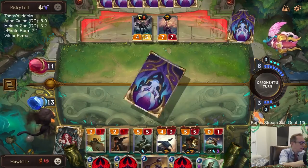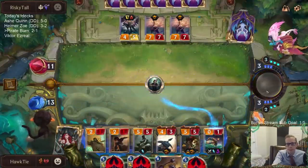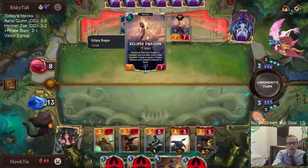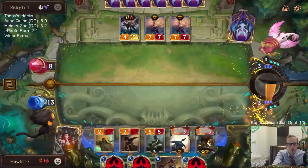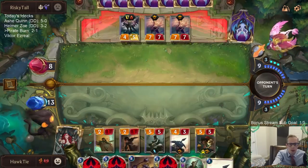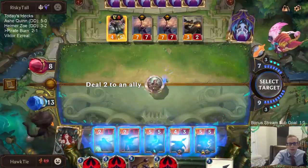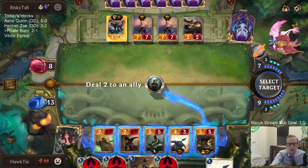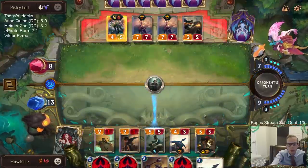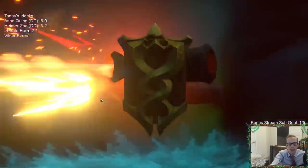It wasn't too much I was going to be able to do to stop them from getting a Radiant Guardian. They do seem to have infinite Eclipse Dragon Balls. Oh, Bloodbath. Alright, they're down to eight. I do want my things to be able to die to Noxion Fervor. Now everything besides the Gangplank dies to Noxion Fervor.